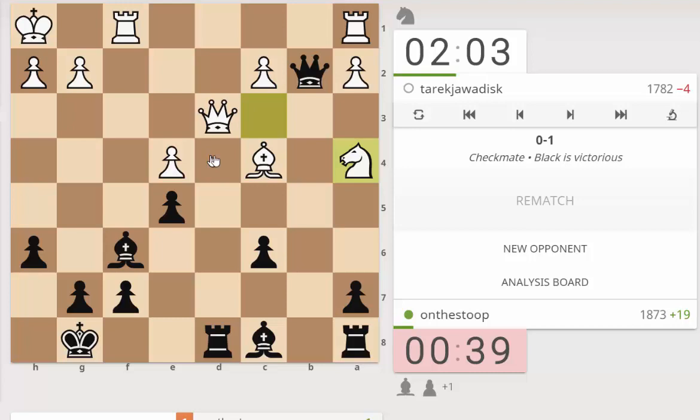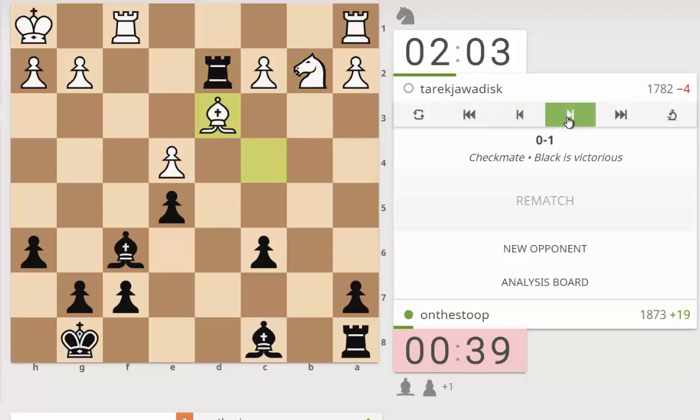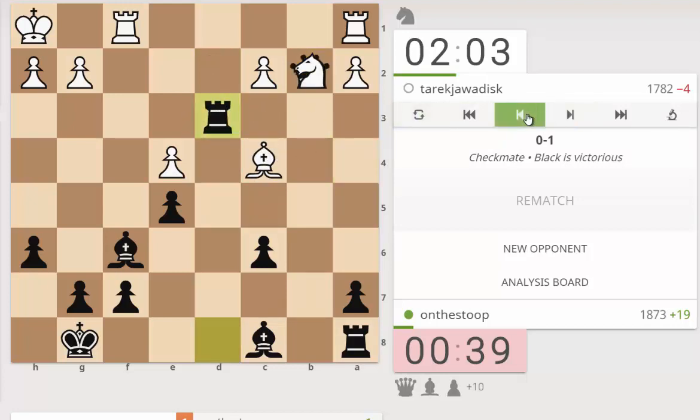Queen d4 doesn't threaten anything but it does hold things together, so I like queen d4 better than the move I played which was rook d3. I think even rook d3 is fine, but at this point I needed to find a good move. I played rook d2 and then bishop d3, and now I need to notice the threat of knight c4 which just wins. I think I went for bishop g4 but maybe it's already too late. I can't play bishop a6 to cover the c4 square. I think I'm already bad here, so what would have been better? Instead of rook d2 - my choice would be rook d4.